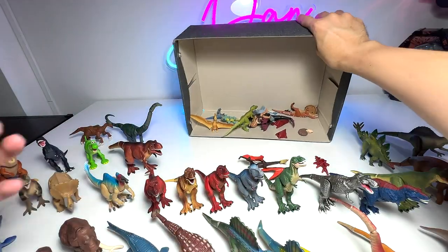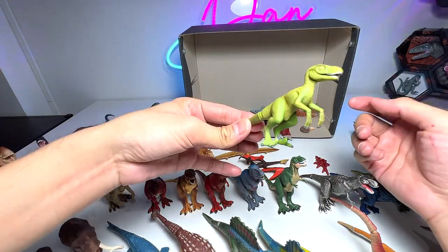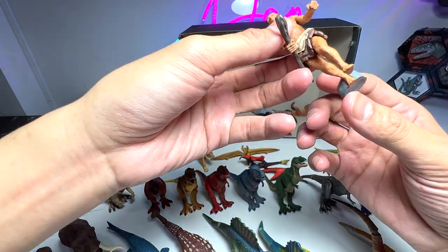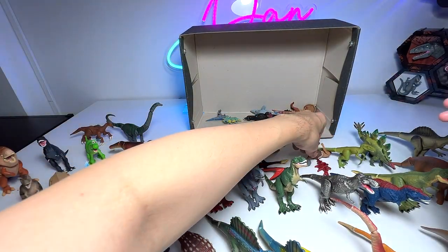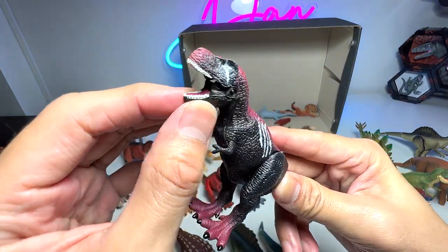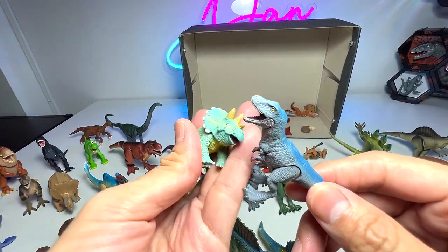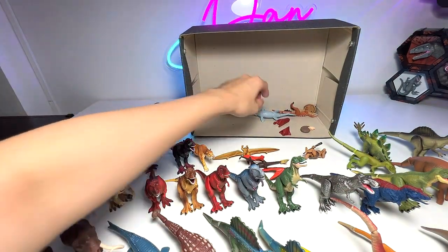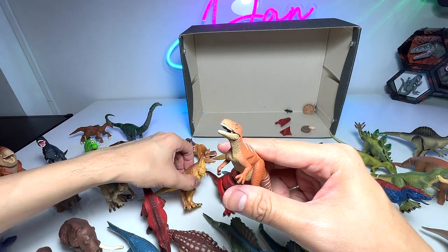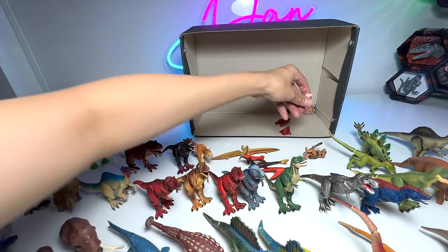Smilodon — a prehistoric tiger. And here's another prehistoric animal: Pteranodon, a prehistoric flying reptile. Velociraptor. And here we have a caveman figure known as Homo neanderthalensis — very nice little figure. I have no idea what this one is. Here is another T-Rex — we have way too many T-Rex. And here we have a baby Triceratops and a baby Tyrannosaurus Rex. Mosasaurus. This one is known as a Fukuiraptor, which is a kind of raptor discovered in Japan.